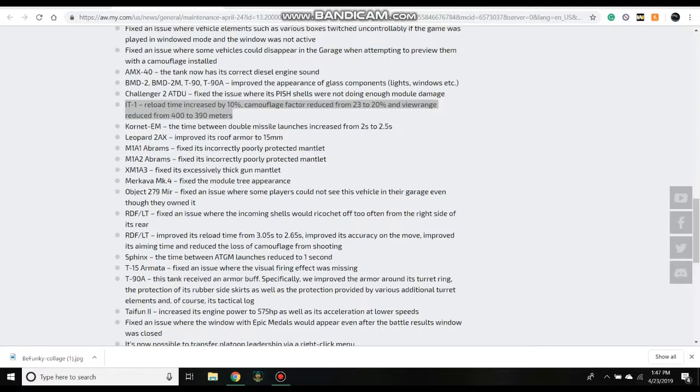That was the biggest change in the update. On a personal note, I was really excited that they were going to change the Cornet EM because I thought it wasn't performing to its fullest potential. However, instead they decided to make it shoot slower with the double missile feature, so it actually got a little nerfed. They've improved roof armor on the Leopard 2AX. They fixed — finally — the mantle armor on all the Abrams. For the M1A1 and M1A2 it was too weak, making the tank very hard to play. And the XM1A3 had the opposite problem — its front armor was way too thick, completely impenetrable. So they fixed that.